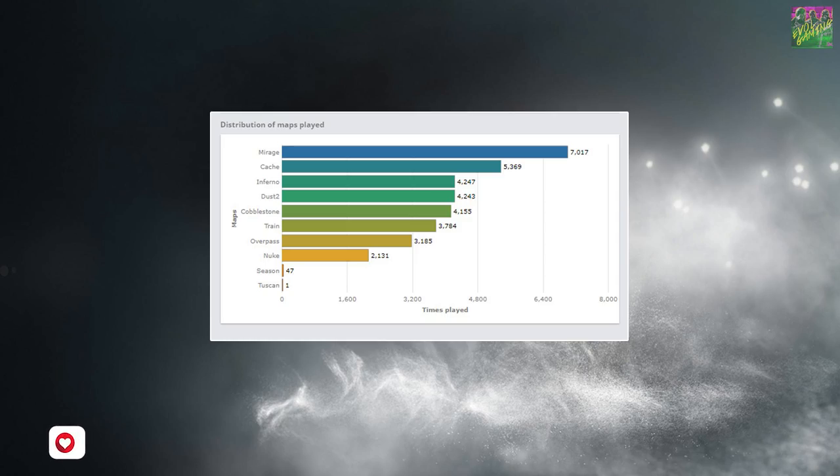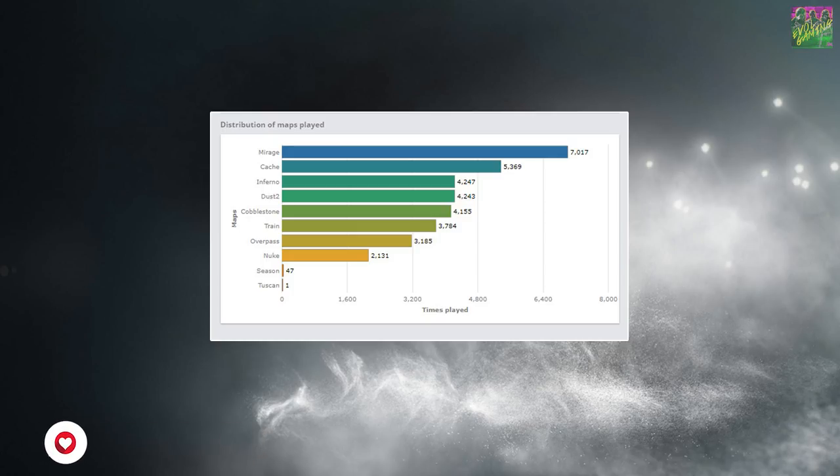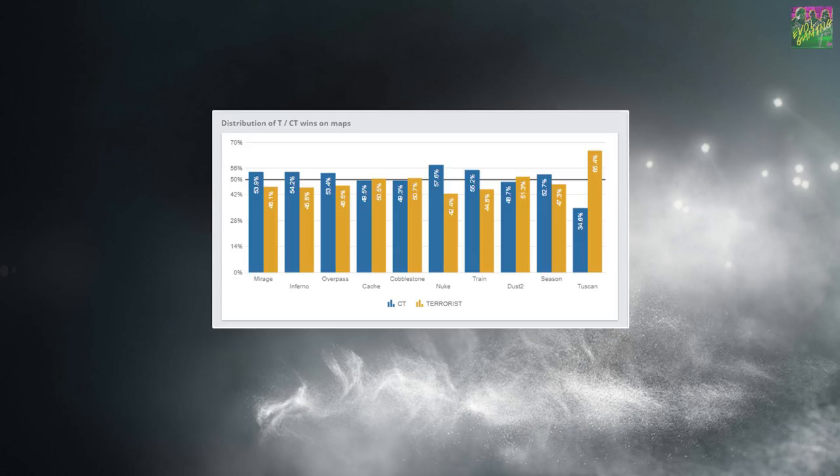If we look at CS:GO, one of the biggest competitors of Siege as a competitive 5v5 shooter, here's a graph from HLTV showing how often different maps are played. You can clearly see that eight maps get almost all the action among the pros, and two really stick out at the top. CS:GO does well even with a limited competitive map pool, and if we look at the win rates on those maps, we see the same thing as in Siege. The top five most played maps have a CT win rate between 49.3% and 54.22%. Competitive games need competitive and balanced maps.